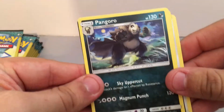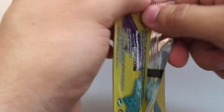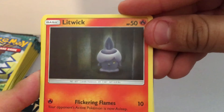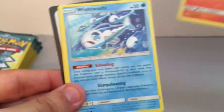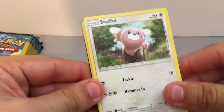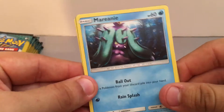We have a Taillow, Pangoro, and a Dark Energy. We have a Litwick — looks pretty cool — Wishiwashi, and Fletchinder. We have a Stufful, Field Blower, a Reverse Hollo, and Mareanie.